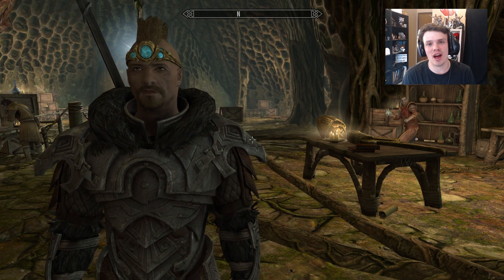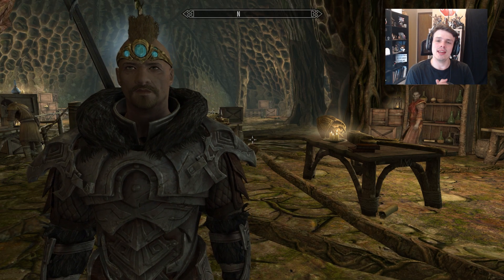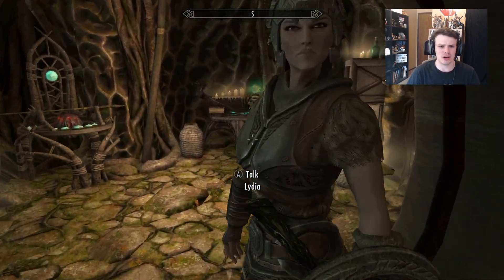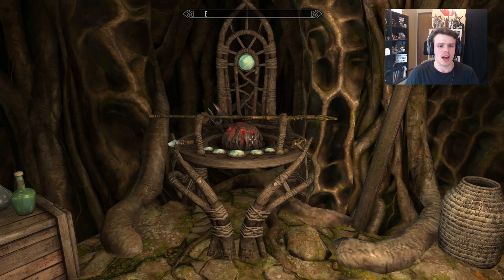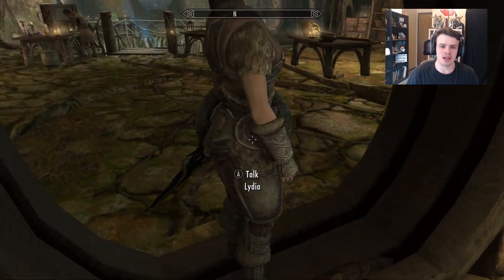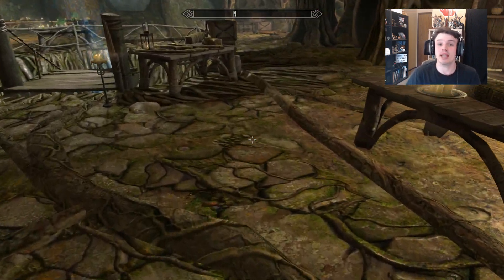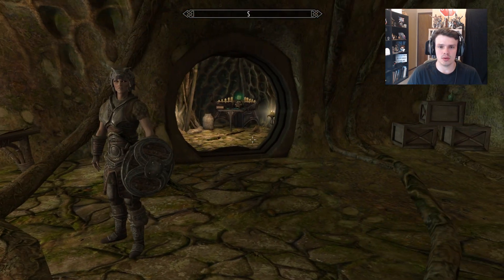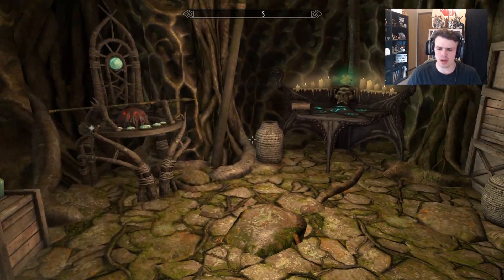Welcome back to Elder Scrolls V Skyrim. In this video we're going to be hunting down more black books — though we actually already have one right here we can explore. I want to experiment with the staff enchanter and work on some miscellaneous quests here in Solstheim. There's one specifically I want to check on which is Unearthed, but first we're going to dive into the staff enchanting and then the black book.